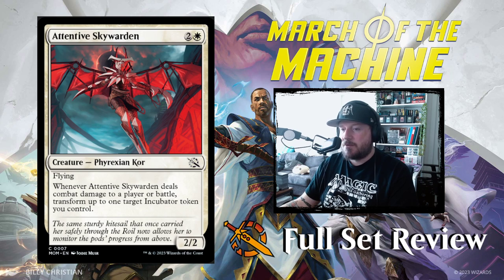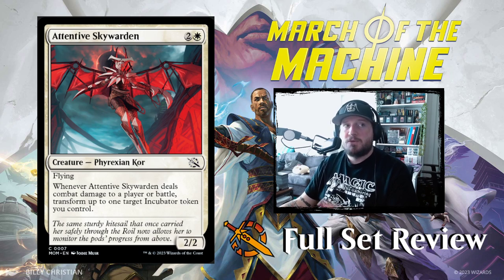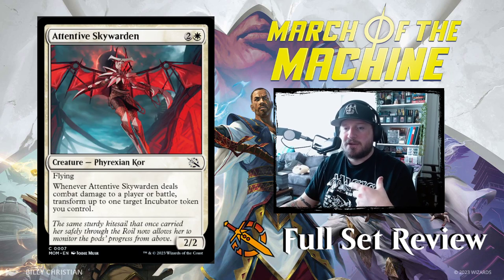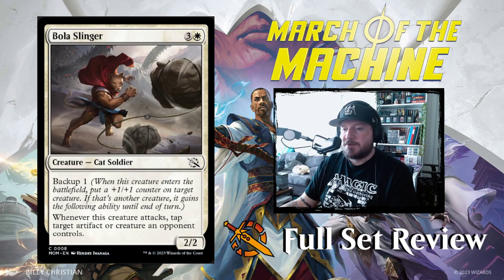Next up we've got Attentive Skywarden — 2 and a white for a 2/2 Phyrexian Core with flying. Whenever Attentive Skywarden deals combat damage to a player or battle, transform up to one target incubator token you control. One of the other mechanics is an incubator system, and we'll talk about that when we see it.